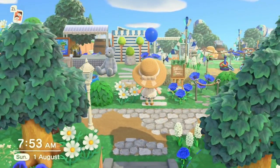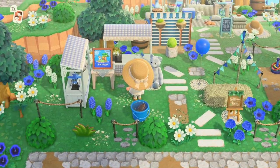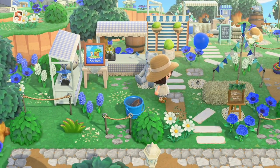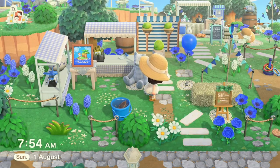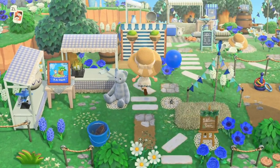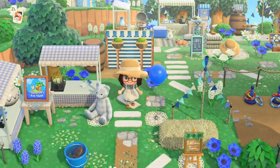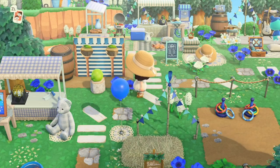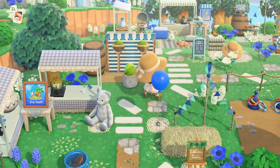This is the entrance to the fair itself. We've got two stalls — this one is a raffle area where you purchase a ticket and hope your number gets drawn to win a prize. The Nook Mile ticket represents that. Then I made this custom design myself — it's a coconut shy, where you throw the coconuts and try to knock them off.